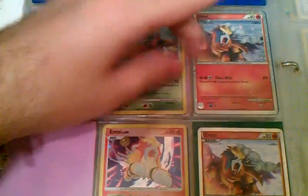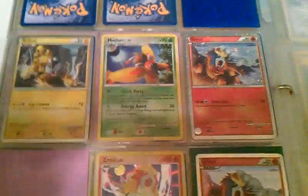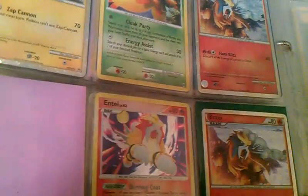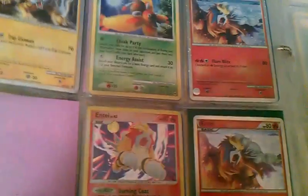And then finally we have a Motham Hollow, two Entei Shinies from the Tin, Raikou Shiny, and an Entei — not a Shard, this is the regular Hollow from Secret Wonders. Yeah, Secret Wonders, one of those.